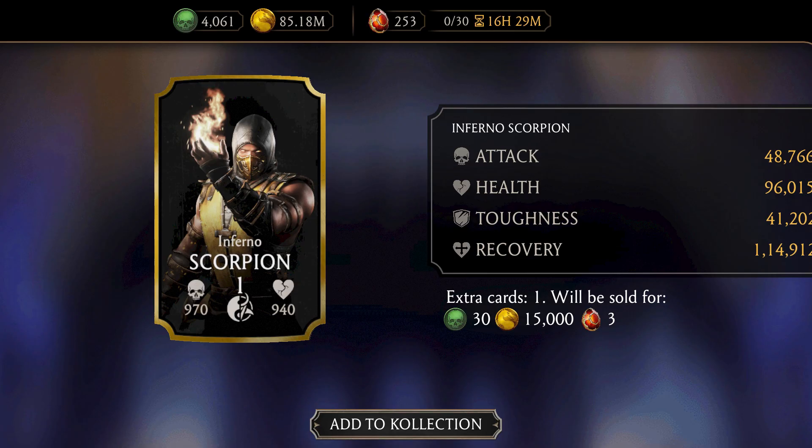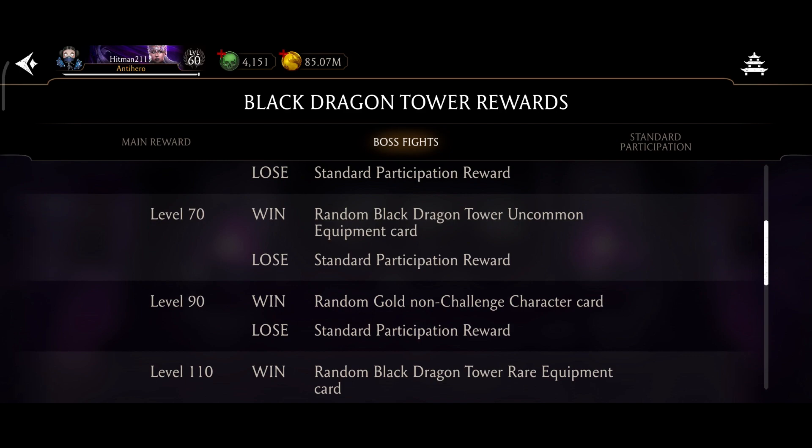Normal gold gives 3 crystals, challenge golds can give 6, and a diamond resale gives you 12.